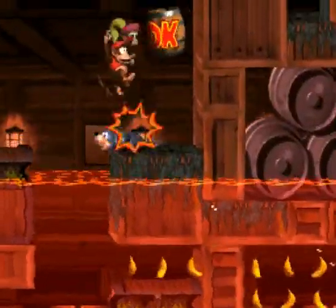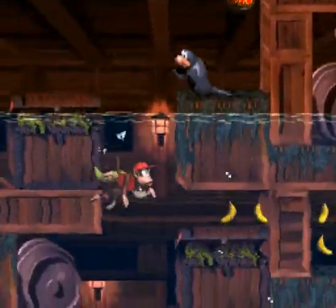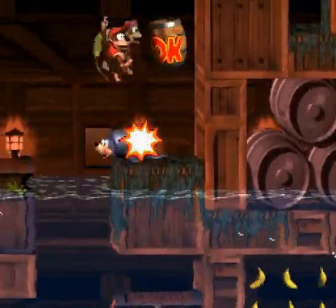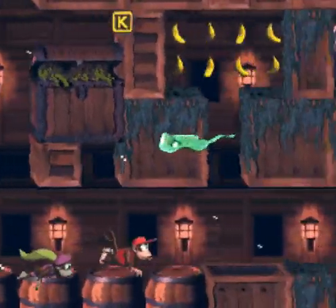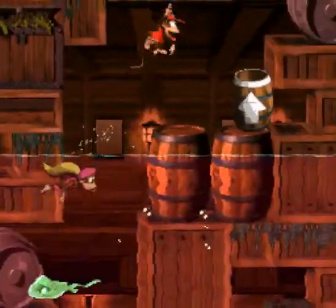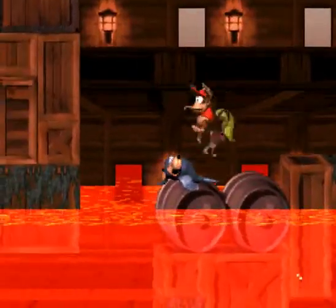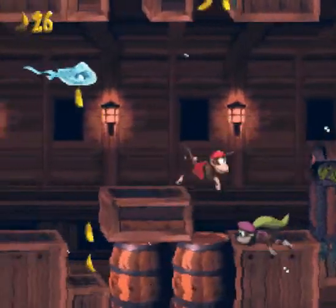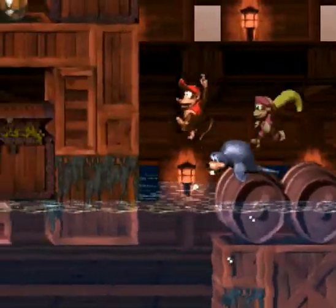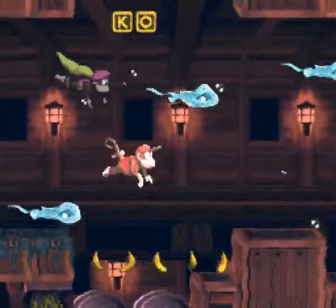Interesting detail: if Diddy swims to the top of an object, he goes almost entirely into it — his hitbox is quite small at the top. Dixie doesn't go as high despite being thinner, so her hitbox actually goes lower when swimming into the top of objects. It does make a difference. From this cannon, if you go left right off the bat, there's a little secret area with a banana coin. Up here there's an exclamation point barrel — Diddy can make that jump but Dixie can't.